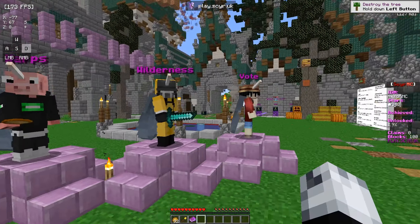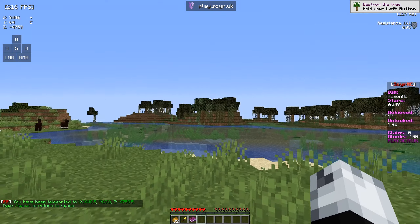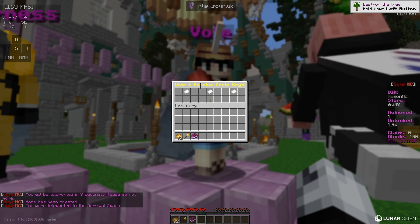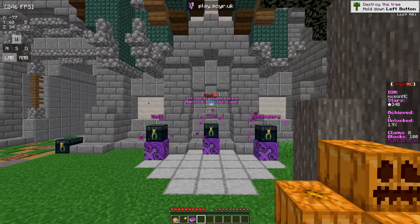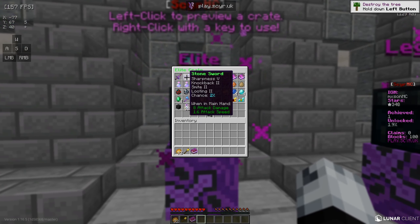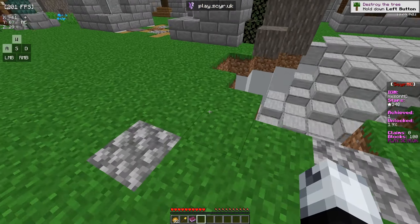Right here we have the warps NPC with options for spawn, leaderboard, crates, shop, enchantment room, nether, command help, and end. Clicking wilderness teleports you out there. I'm going to set a home just in case. The vote option actually gives you crate keys — you can vote on three different links to earn them. Over at the crates area, you can left click to preview the prizes and right click with a key to use it. The vote key, elite key, and legendary key all have a ton of different prizes you can win, which is pretty cool.